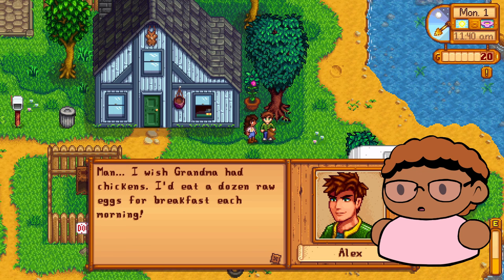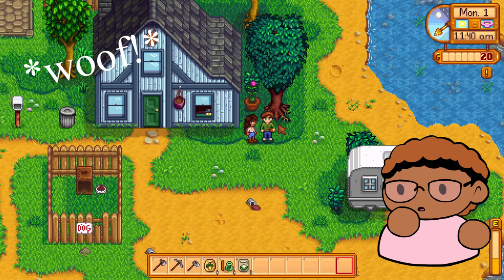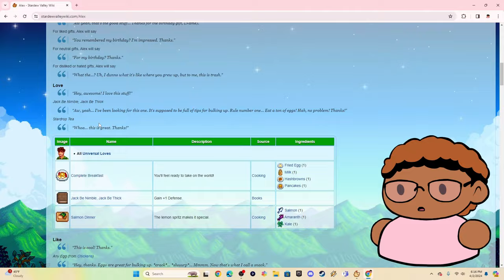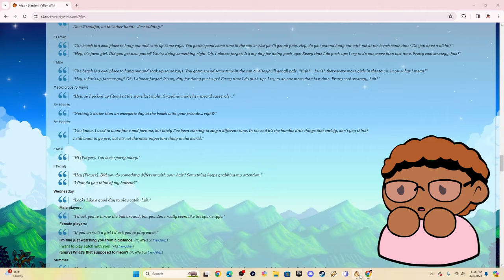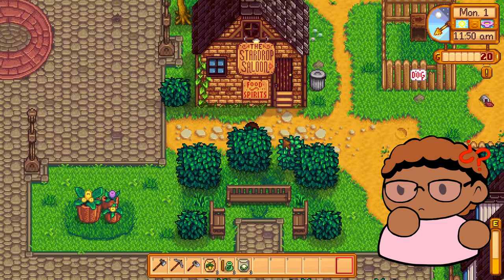Wait, I didn't catch that first dialogue. 'Man, I wish Grandma had chickens — I'd eat a dozen raw eggs for breakfast each morning.' Wait, hold on — I didn't catch that dialogue. So maybe I do have to pay attention to the dialogue now. Oh wait, these are gifts. Where is his regular dialogue — is there anything for if you're specifically on the farm? Because he said something about chickens. Hopefully that's not just random dialogue — hopefully I can get that to come up again.